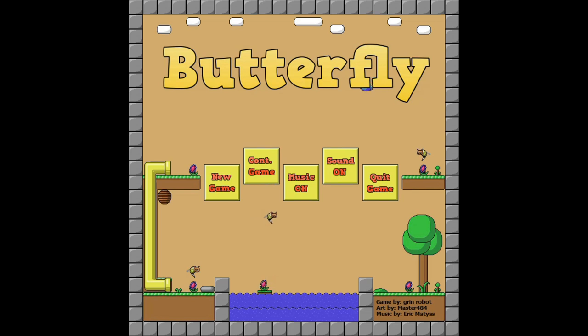They just updated it and added another 1,000 gamer score to it, so now it's up to 2,000 gamer score on Windows 10. All we have to do is play 5 more levels. The original 1,000 is for the first 10 levels, and if you already played it, just hit continue and then we can do the next 5.